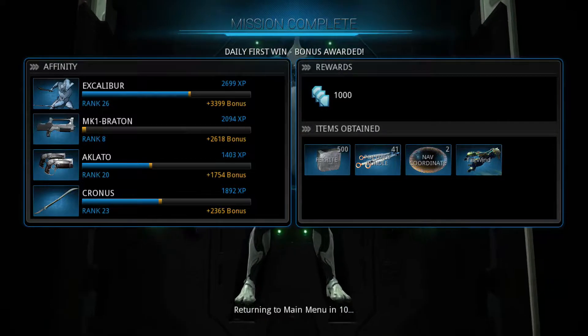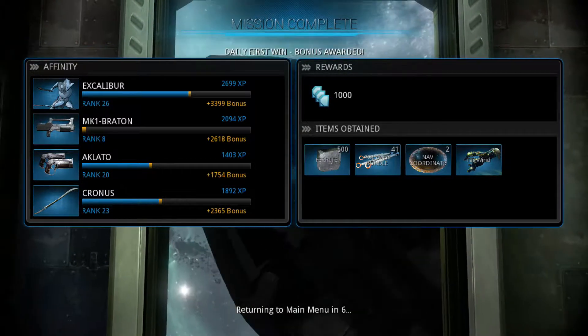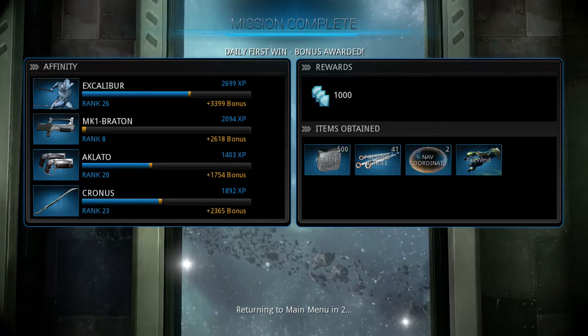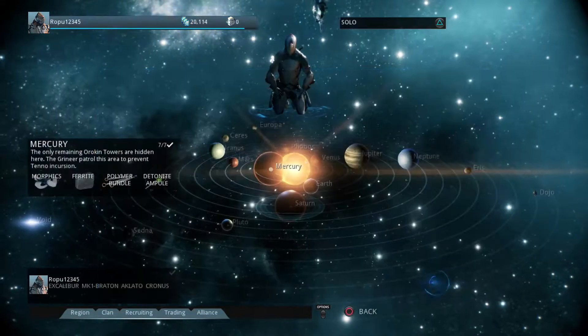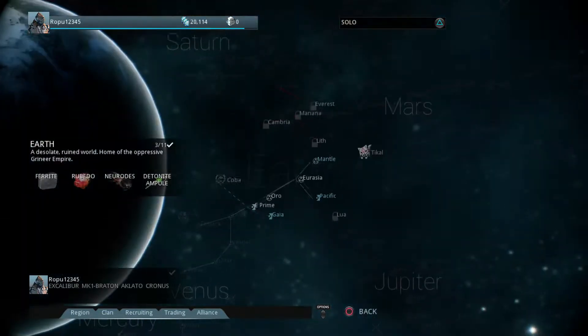Daily first win bonus awarded. It shows you what items you got during the mission, and at the end of your mission you'll get credits. I'm going to go to Earth, because that's the latest one I'm after unlocking.